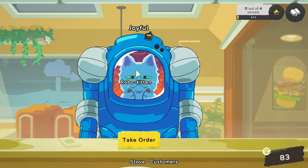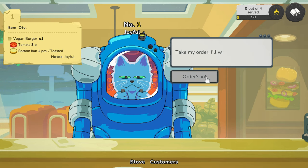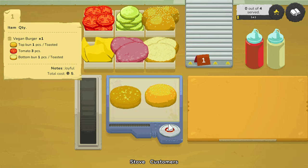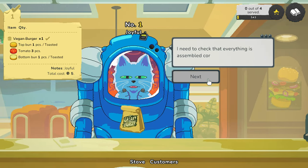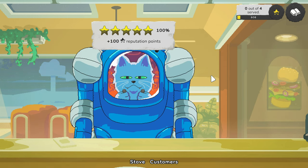'I'm in a great mood, your place is amazing — take my order.' Vegan burger: bottom bun, tomato, top bun. Toasted and three tomatoes — one, two, three. I like the little animation with the tongs to pick up ingredients — nice touch. Customers — your order's ready! One hundred percent! 'The chefs here are gods of cooking.' Enjoy your meal, Mecca Cat.